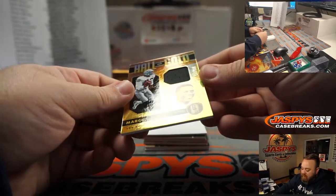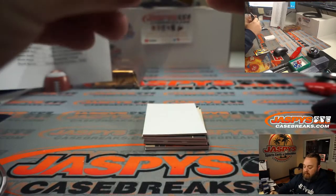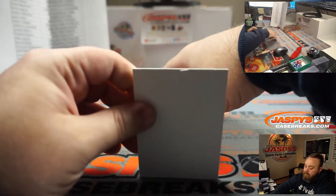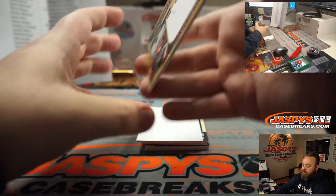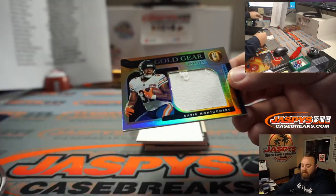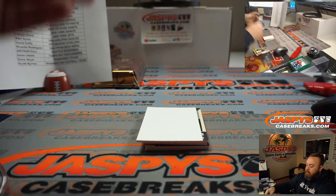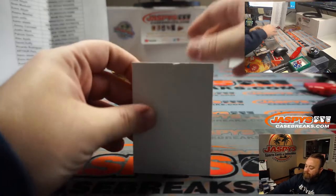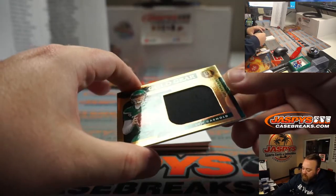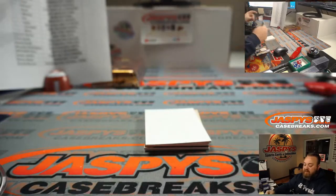Marcus Allen to 199 for the Raiders, also Emer or Emery Akiar. David Montgomery relic to 199, 51 out of 199, Chicago Bears, Jarrell Taylor. Nice jumbo relic, 60 out of 199, Sam Darnold for the Jets, Patrick Davis.